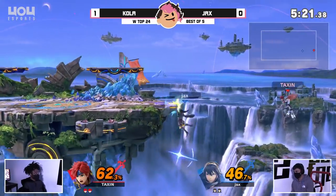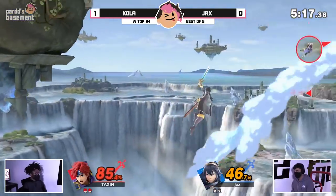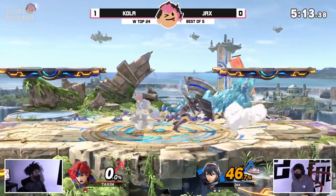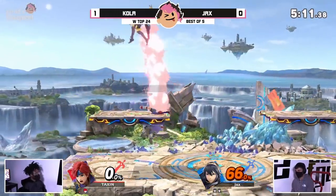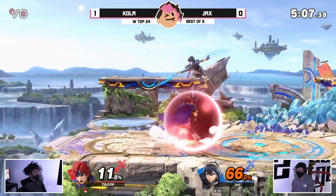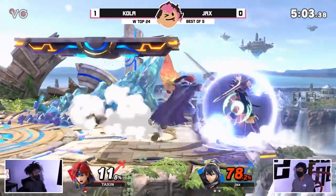And there it is — this is a bad situation to be in. He didn't need that down B there either. Kola was dead three hits ago, and he went out there just to make sure. That's two stocks to one for Jax. And the prophecy that I spoke into existence is now coming true — you need to edgeguard Roy. Jax showing exactly why here.